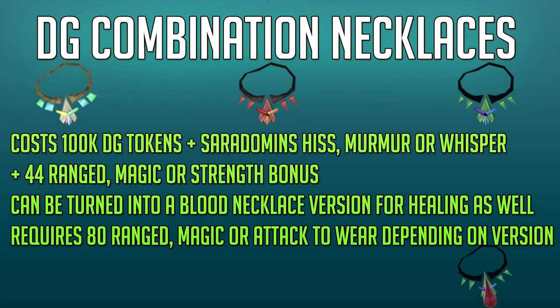Next up are the Dungeoneering combination necklaces, which you can make with a Chaotic Remnant and one of the Saradomin Hiss, Murmur or Whisper amulets, turning them into an Arcane Stream, Brawler's Knockout or Farsight Sniper necklace. The Chaotic Remnant costs 100,000 Dungeoneering tokens, and the Saradomin Hiss, Murmur or Whisper barely cost anything on the GE. Depending on which one you make, they give a plus 44 style bonus for their respective style — ranged, magic or strength — and they are not hybrid necklaces.